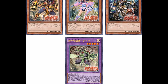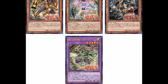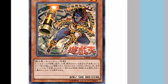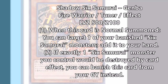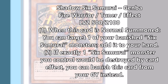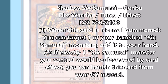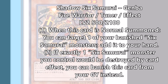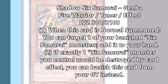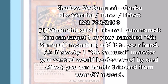We start off with a new level 2 tuner: Shadow Six Samurai Genpa. He is a Fire Warrior tuner with 500 attack and 2100 defense, kind of like Kagamusha. When he is normal summoned, you target one of your banished Six Samurai monsters and add it to your hand, which is already kind of interesting because you wonder what Six Samurai monsters get banished other than Nishi. So we can already tell there is going to be some new mechanic with banishing.